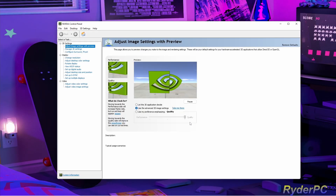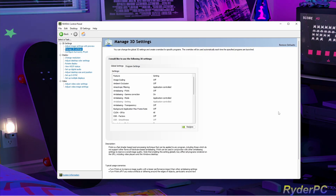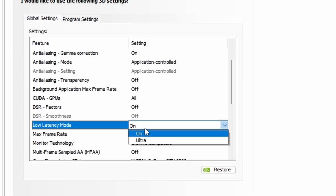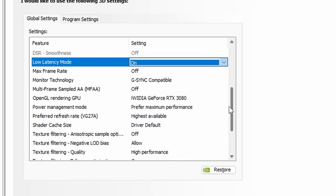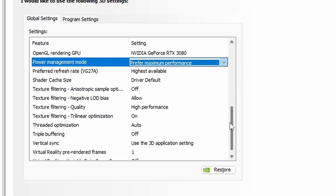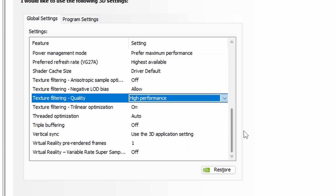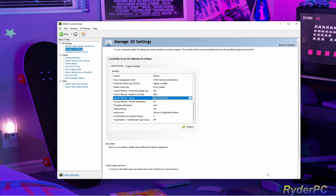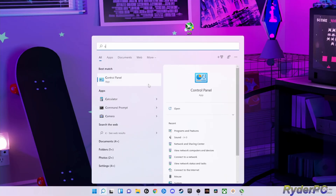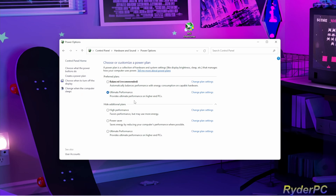Next, go to your Nvidia Control Panel. Once you're inside, use the Advanced 3D Image Settings and then go to Manage 3D Settings. Low Latency Mode — make sure that's on. Power Management Mode — set to Preferred Maximum Performance. Texture Filtering Quality — set to High Performance. Once those are set, hit Apply. Also go into Control Panel, Hardware and Sound, Power Options, and make sure you're on Ultimate Performance so it utilizes your CPU and GPU at max potential.